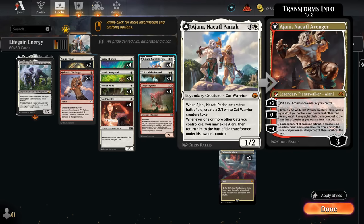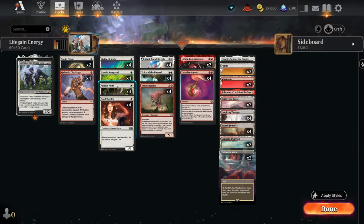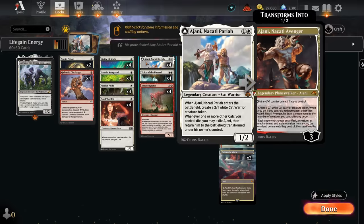Ajani is one of the main payoffs — a 2-mana 1/2 that enters making a 2/1 cat token. Whenever another cat we control dies, we get to transform Ajani into the Avenger, a 3 loyalty planeswalker which can plus 2 to add a plus-1 counter to all cats we control. The 0 ability is awesome: we make a 2/1 cat token, and if we control another red permanent besides Ajani, we also deal damage to any target equal to the number of creatures we control. Once we start going wide with cat tokens, especially paired with Ocelot Pride, we can deal a ton of damage.